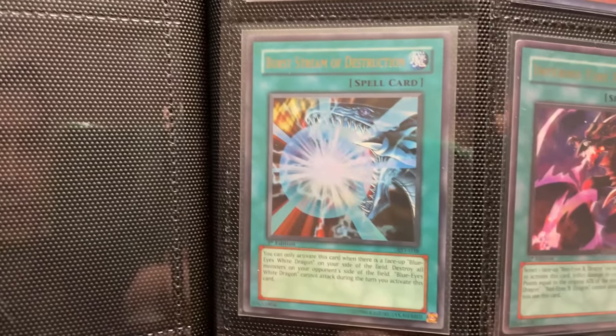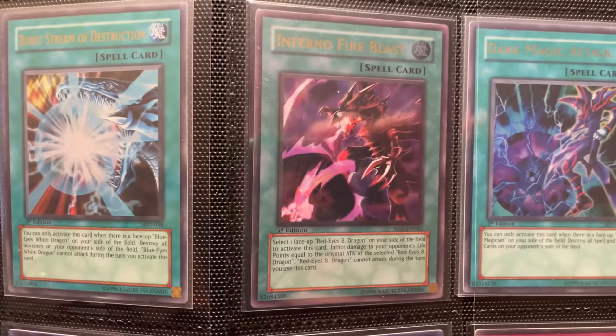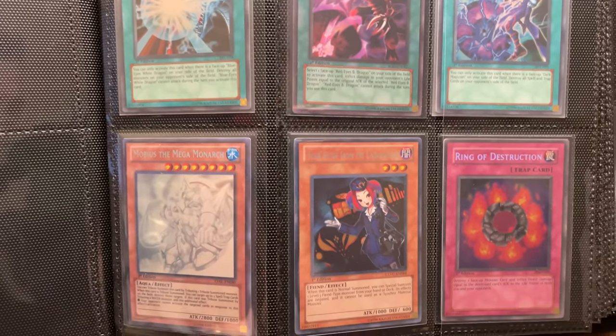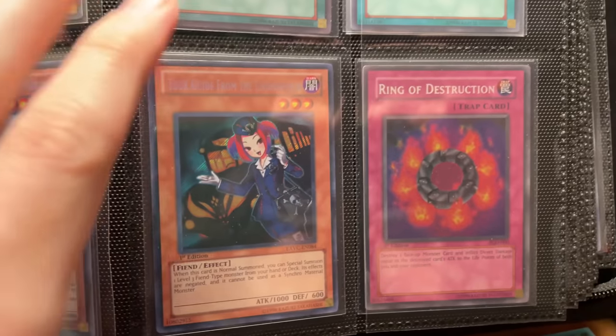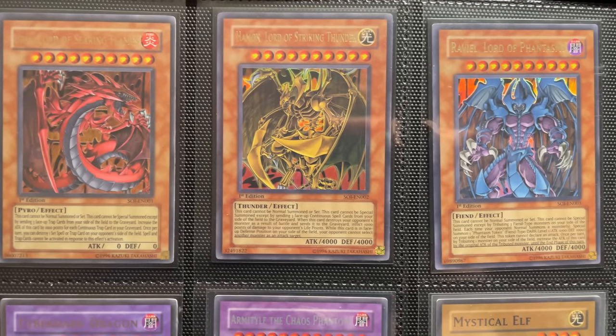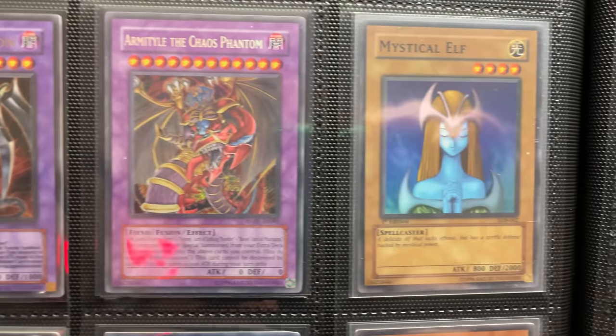We've got the Burst Stream of Destruction. We've got a bunch of decent stuff. A little bit of old school here, which is nice. Tour Guide from the Underworld — that's First Edition — and First Edition Ring of Destruction. Then over here we have the Sacred Beasts from Shadow of Infinity, the ones we have never pulled. Cyberdark Dragon Armatile, very nice. First Edition Mystical Elf.